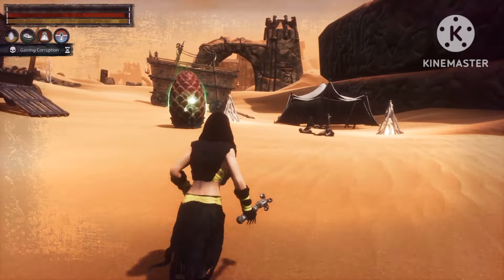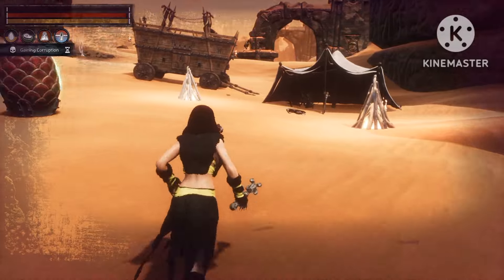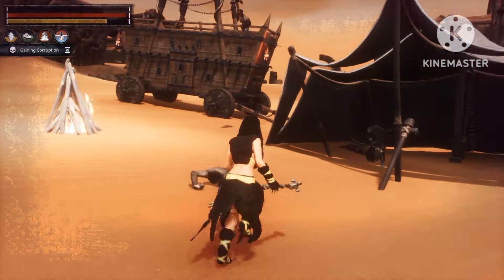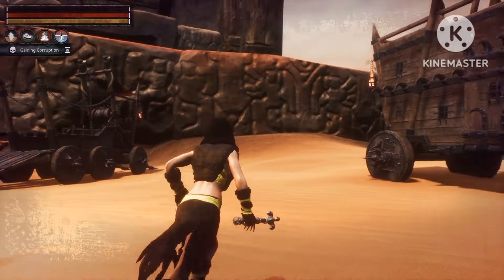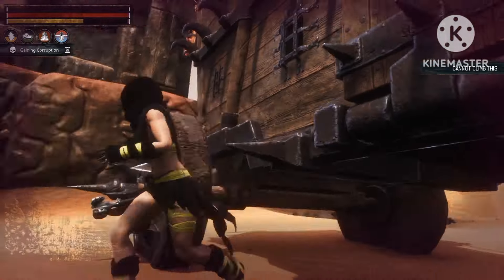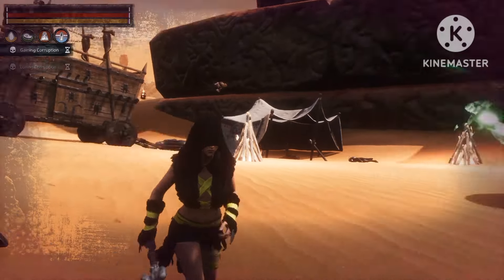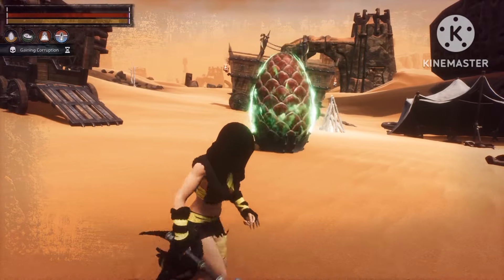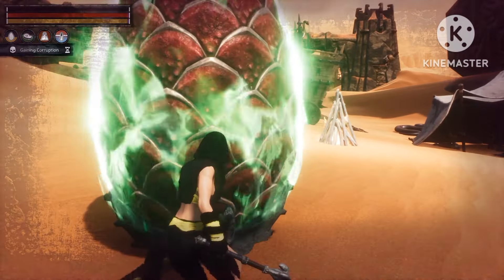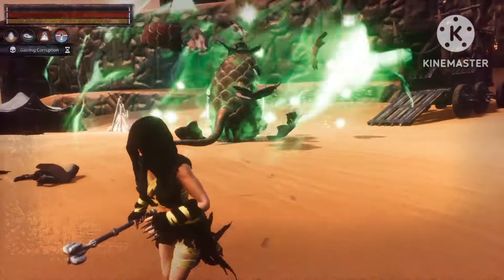I'm gonna show you guys what happens when this egg actually hatches. I think it's about to spawn some more because nothing is happening to the egg yet. There were some archers up here but you can't climb up, so I'll leave them for now. You can see the souls keep going to the egg — even the archer died on its own, I didn't kill it. The soul went to the egg and I think it's about to hatch. Let's see what we get — I really have no idea. Okay, the earth is shaking.